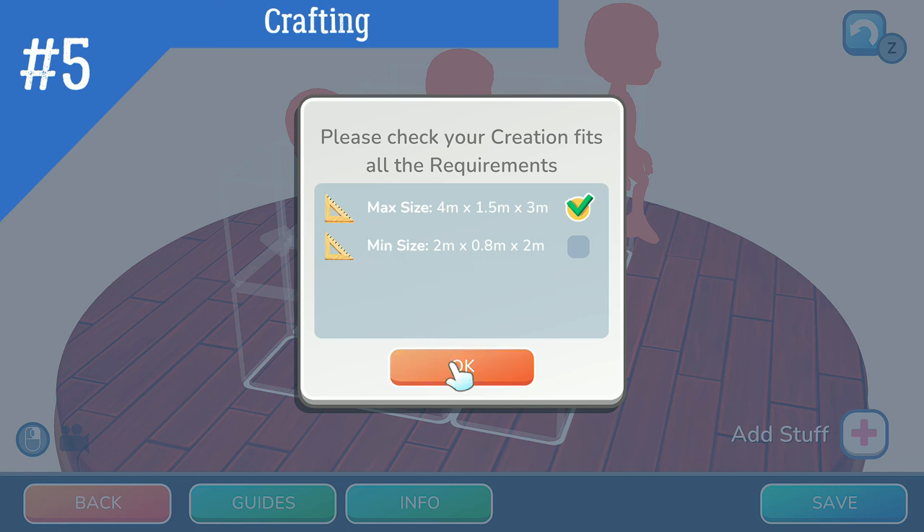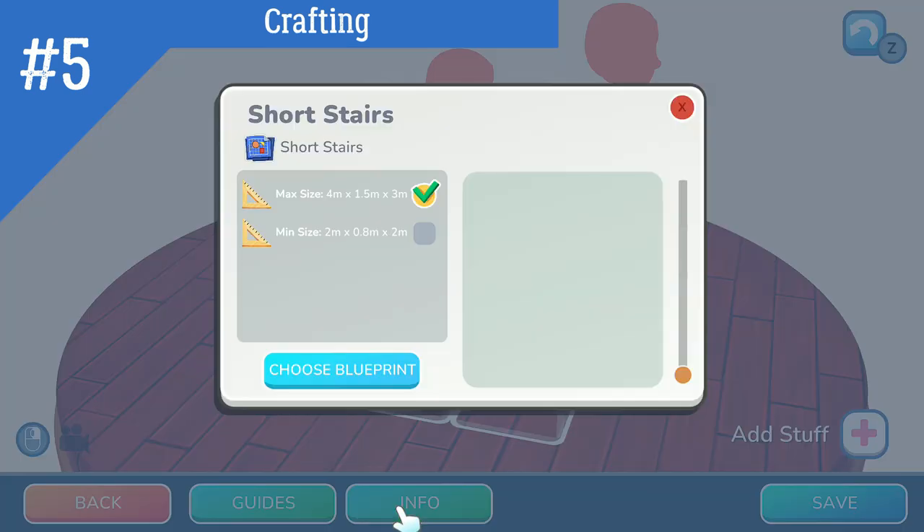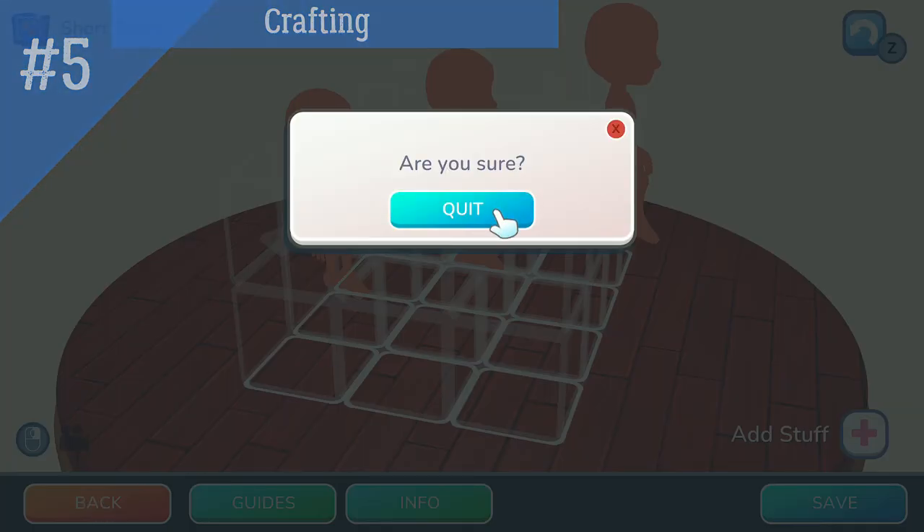If it isn't saving, press the grid button and make sure nothing is poking outside of the white lined boxes. Sell whatever you crafted that you aren't happy with so you will get some coins out of it instead of tossing it or replacing the parts multiple times.